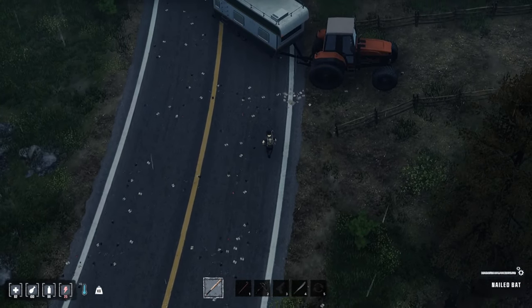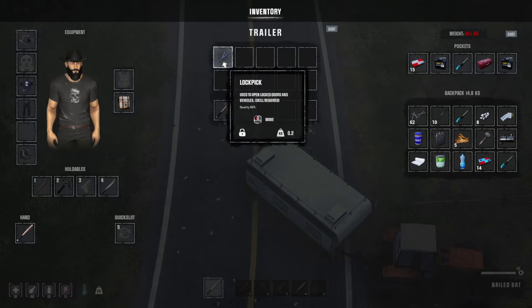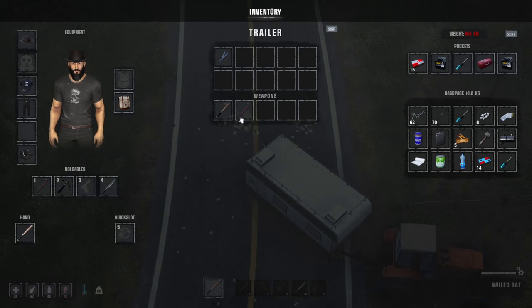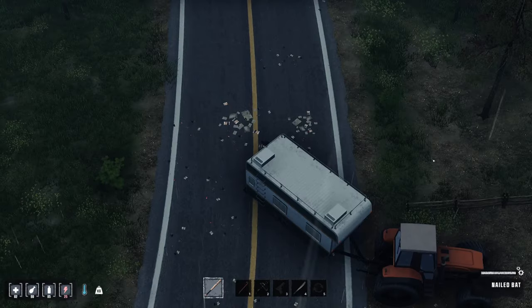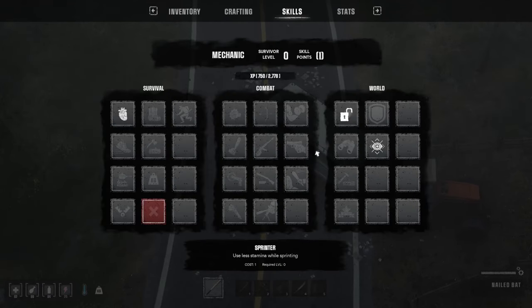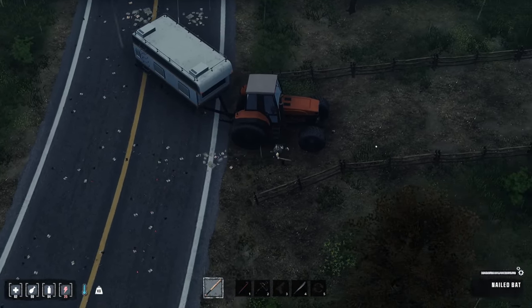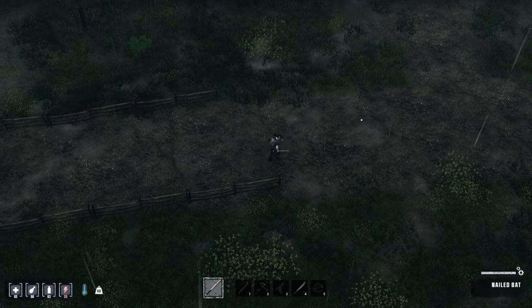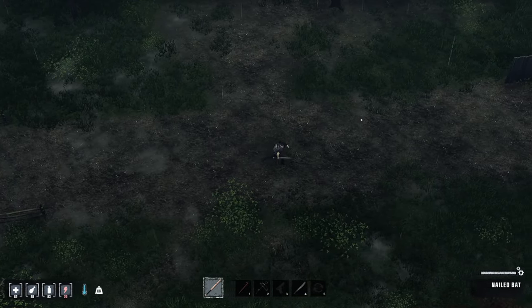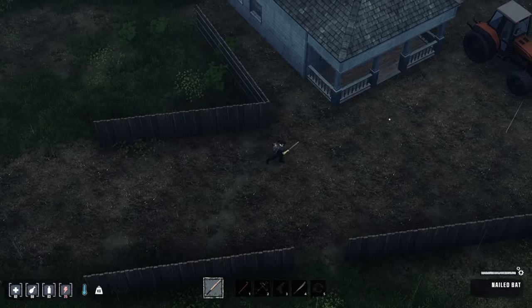We're going to keep walking. If you're playing along and you spawn where I spawned, you can search this trailer. We got lockpicks there, a baseball bat, and a crowbar. Now with the lockpicks, you need the lockpick skill — it's called Lockpicker, costs one point. You will need that skill; if you don't have it and you have lockpicks, you can't use them. Get that skill pretty early — maybe level one or two, but don't wait too long, because you'll run into locked doors and it'll be really frustrating.